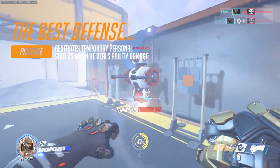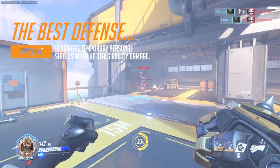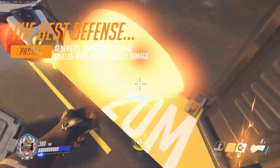Before moving on to his ultimate, I wanted to briefly touch on his passive, which is basically a temporary shield granted to him as he deals ability damage. Because he's operating at very close range while dishing out combos, the passive suits him really well and gives him that extra bit of survivability he needs while close-ranged.